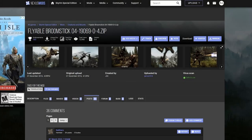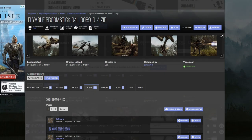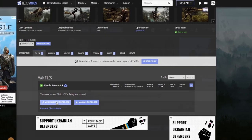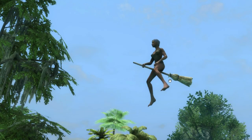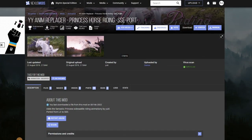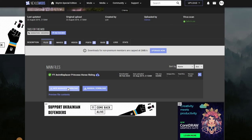And the last flying mod we're going to be taking a look at is called Flyable Broomstick. Let's go ahead and download this. After that, we're going to download another mod called Havoc Fix for Flyable Broomstick — this is going to be an update to the flying broomstick mod. And if you use a female character, we're going to have to download another mod called YY Animation Replacer — Princess Horse Riding.